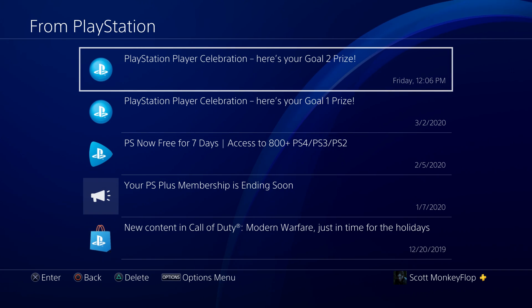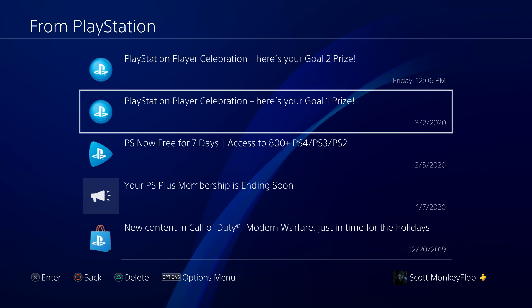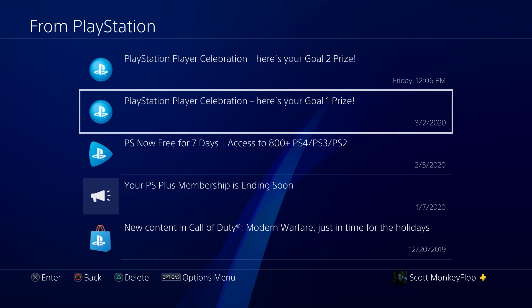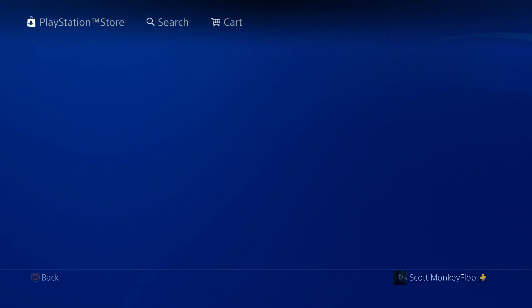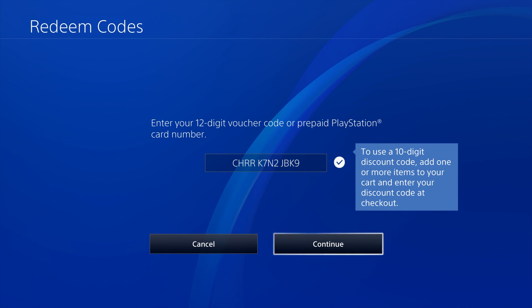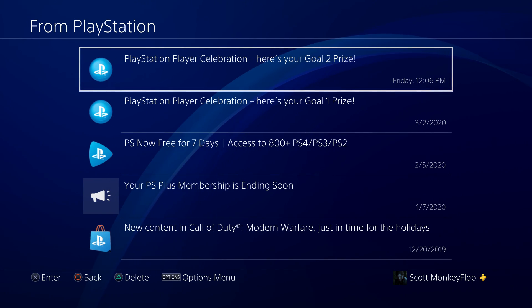You should see 'PlayStation Player Celebration Goal 1 Prize.' If you haven't redeemed it, you can click on that, then click X — it'll bring you to the voucher. You'll redeem the voucher and you'll be good to go. I've already redeemed both of these but I just wanted to show you the process. Same thing for goal number two.